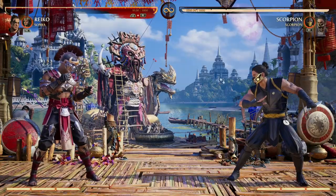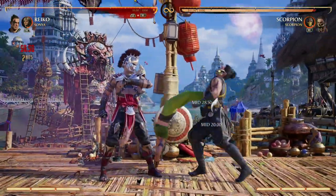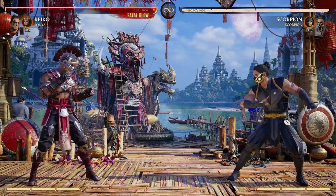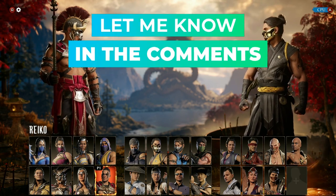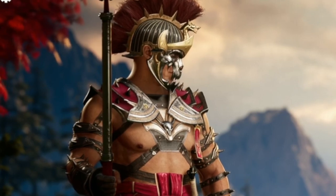Obviously another projectile never hurts to have, and more combo extension is always great to see. Sonya is a great option for Reiko, and I love being able to play Reiko and do air combos — it just feels so good. These are just my cameo recommendations for Reiko. Let me know down below who you pair Reiko up with and why. Subscribe here for more Mortal Kombat content, and take it one step at a time.